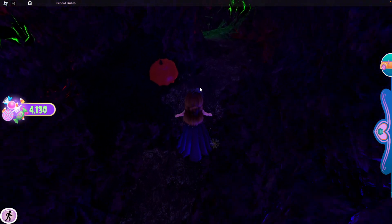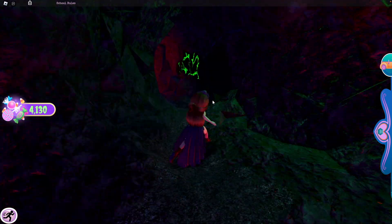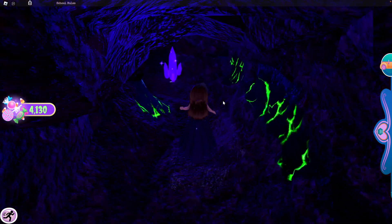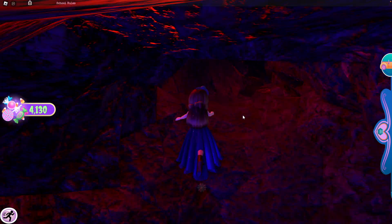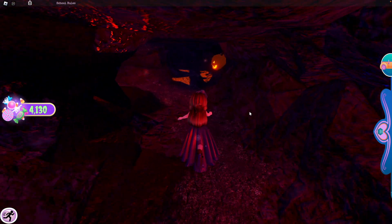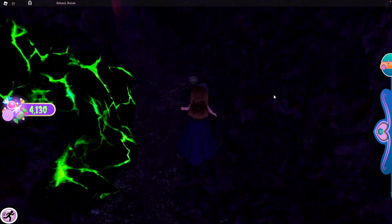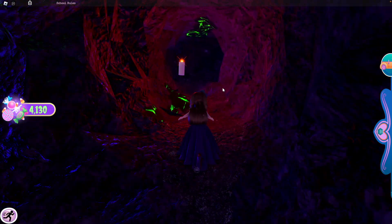We're going to fall down here, pass this little pumpkin, and go towards the right area. Keep following the right cavern, pass the other crystal, past the red cavern, and then go straight towards this pumpkin, just keep following this path.